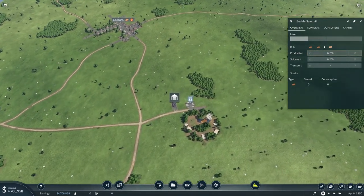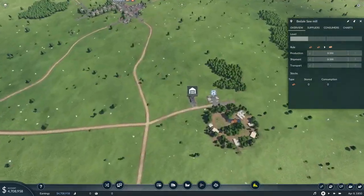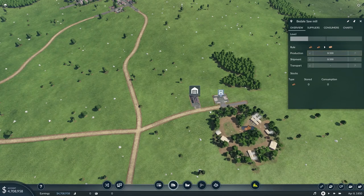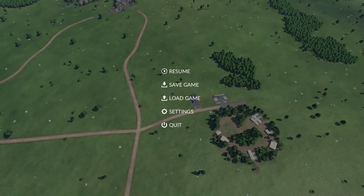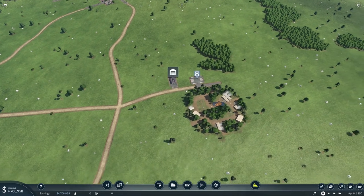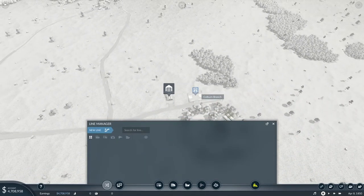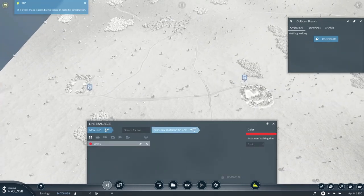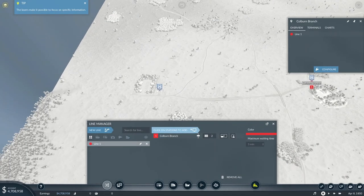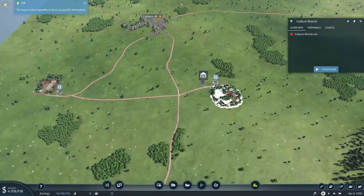It's a really short route, so I'm thinking placing a train here is a bit much — as much as I want one there. Instead, I'm going to put the music down to one so it's a little easier to hear myself. We're going to click new line first, then build this line and call it the Colburn Wood Line. That's our first line right there.